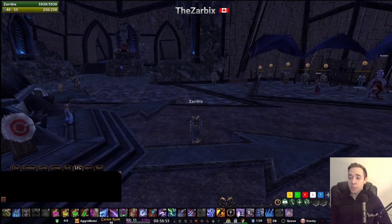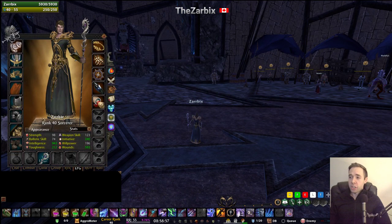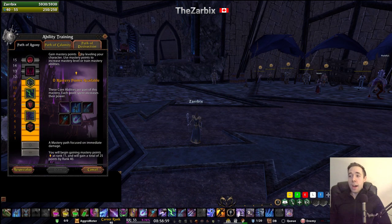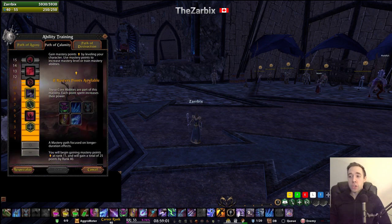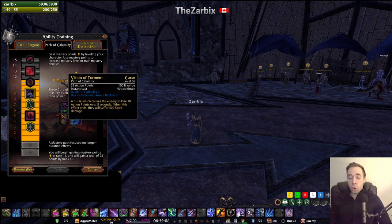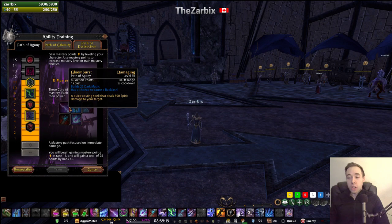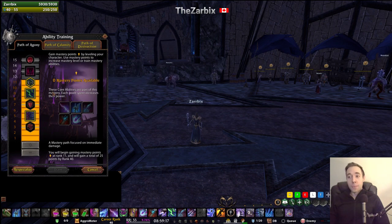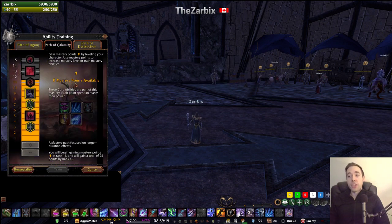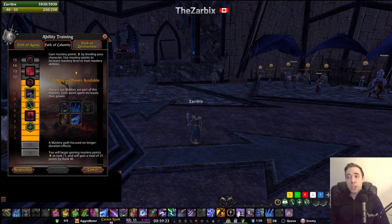So basically the Sorcerer rotation is as follows. Let's pull up that screen — it'll be a little bit easier to show you guys. You're going to want to start hitting Chillwind, Word of Pain, Vision of Torment. Then after you get that off, you're going to start casting your Arctic Blast or your Doom Bolt. Then once that finishes, you're going to cast your Gloom Burst, Impending Doom, and then finish that off with your Hand of Ruin. That's the basic Sorcerer rotation.